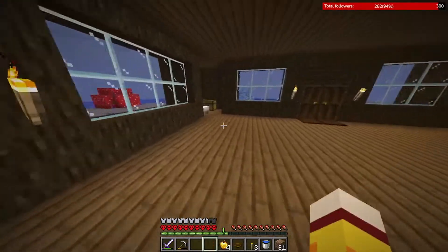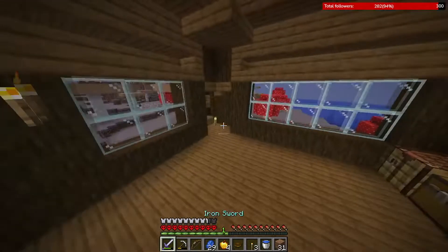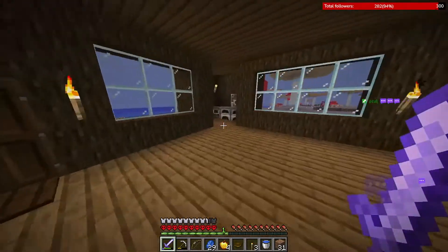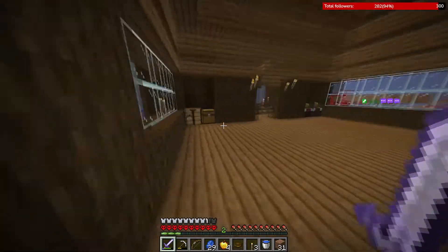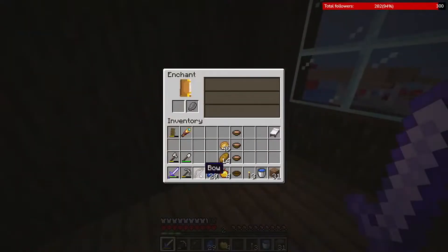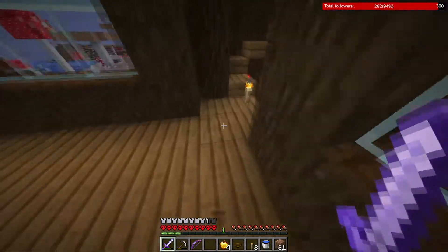I need a bow. There's still something I need to enchant — I have Power 1 but I need two levels. Maybe I can get a second level. Okay, I can get Power 1 on my bow. Power 1 on my bow — now I'm fully enchanted. It's gonna be a little bit harder to die!